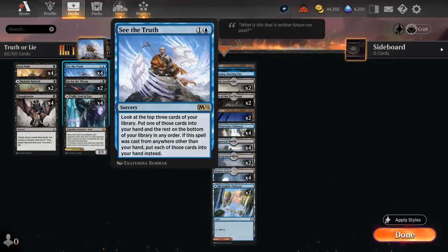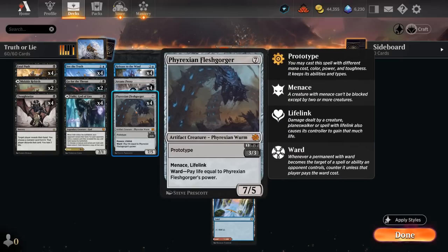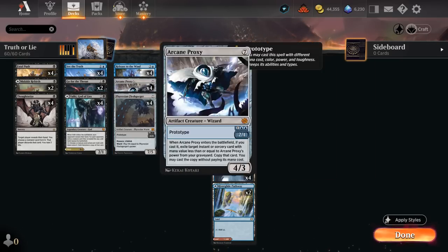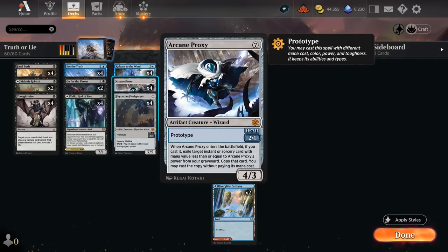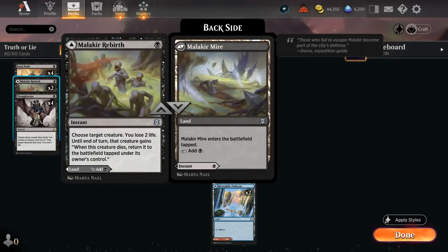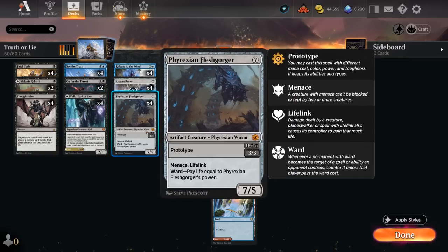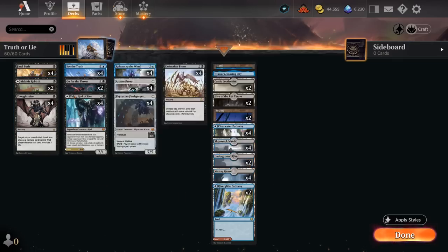The plus-two is a way to maybe find our own See the Truth to draw three as well, as well as maybe find cards from the opponent's deck. The minus-three can also be an answer that can still be replayed from exile. We've also got another neat synergy with Fraxin Fleshgorger as another prototype creature. We can exile it with Release to the Wind and then replay it as its seven-mana version — a 7/5 with Menace, Lifelink, and Ward making the opponent pay life equal to its power if they want to target it. We can also exile Arcane Proxy itself to maybe get back more expensive spells, although Release to the Wind is generally better with our Fleshgorger.